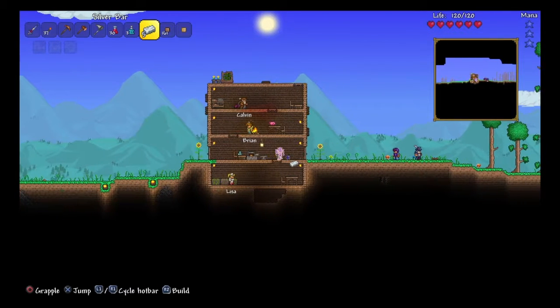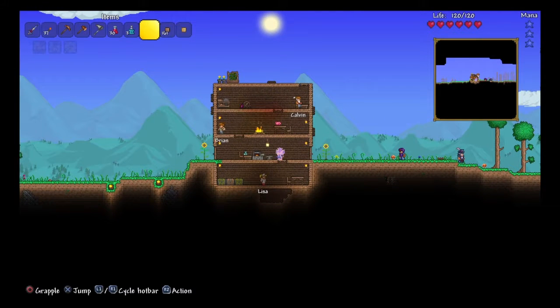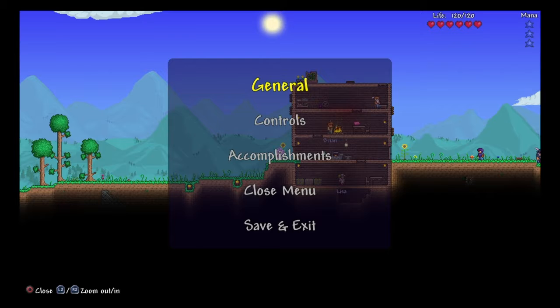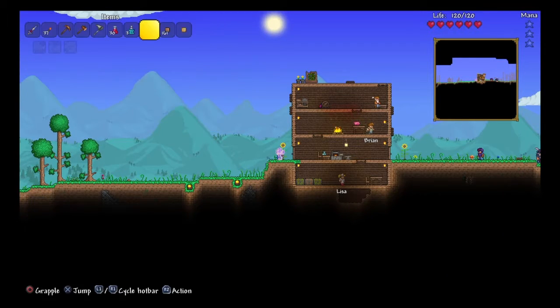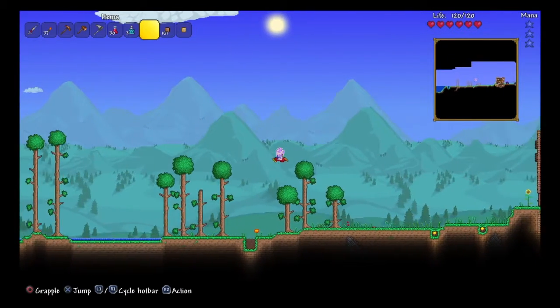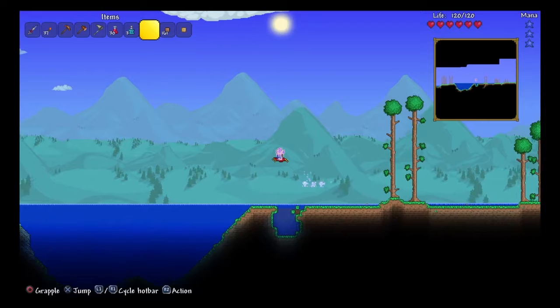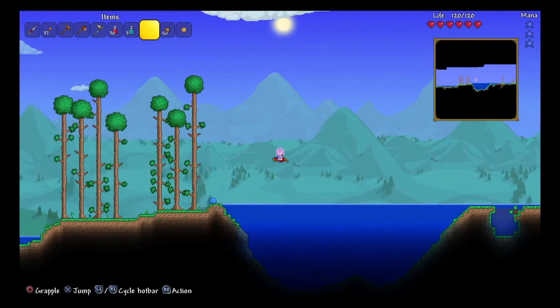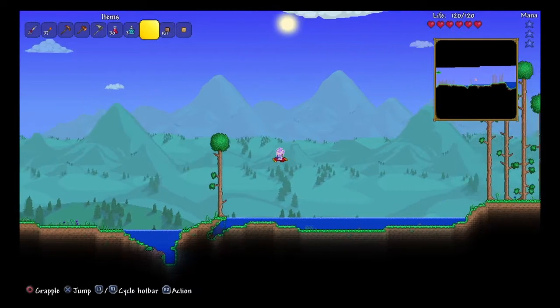Let's see, we got silver. Let's interact — let's grab that five silver. Equipable, L2. Ooh, that's nice. That's real nice. Oh boy. Okay, whee.